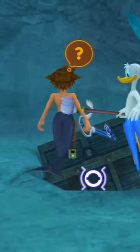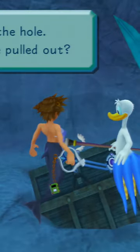To get this chest dislodged, we first need to make our way to the sunken ship. From here, make your way into the cave behind the ship leading to the Undersea Gorge.